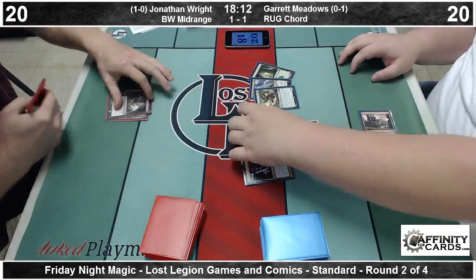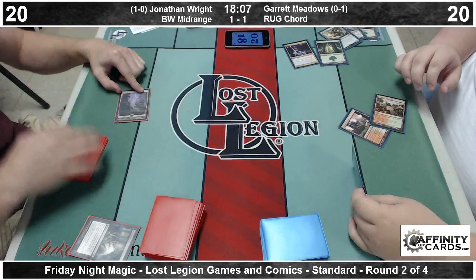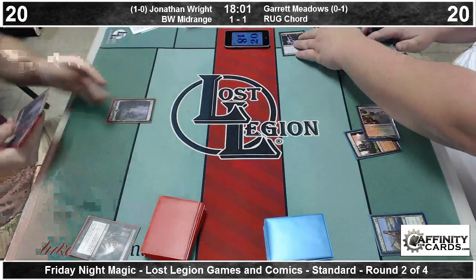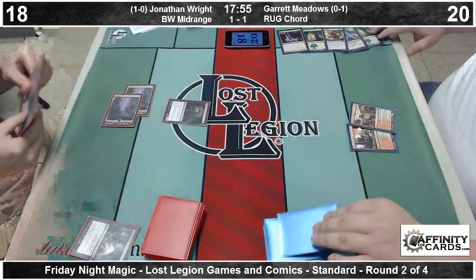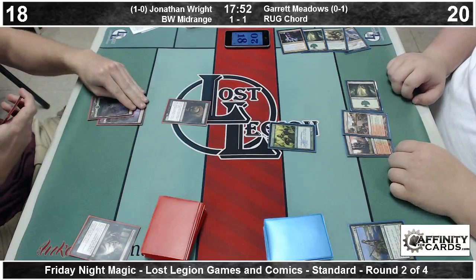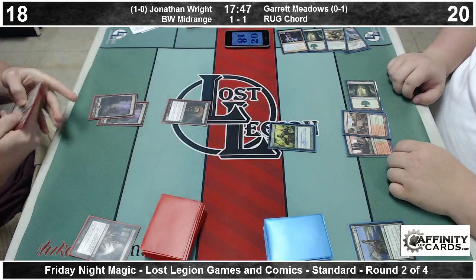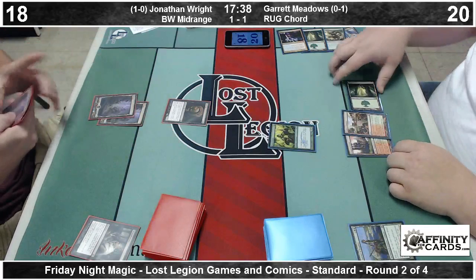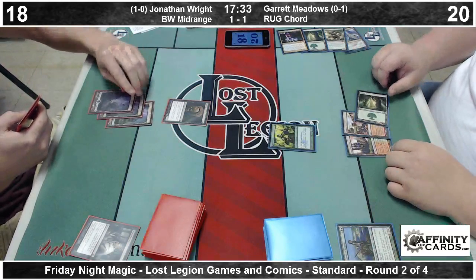This turn one Thoughtseize reveals Courser, Karanos, two forests, a Genesis Hydra, and a Kiora. Temple of Abandon off the top for Garrett — he's got a thinker and he leaves it on top. Let's see if Jonathan has a turn two Packrat, which is very good against Garrett's deck. And there it is. Elvish Mystic off the top. Looking for a Genesis Hydra — three power Genesis Hydra. Hoping to draw a blue source off the top to cast Karanos or Kiora. But that Packrat's going to start doing what Packrats do best — making friends.